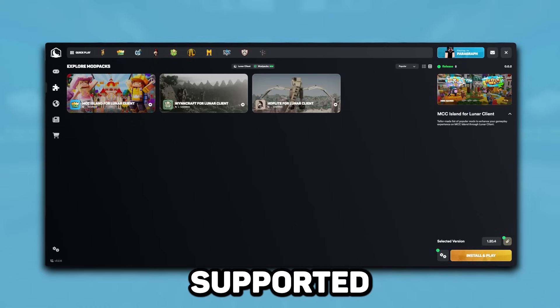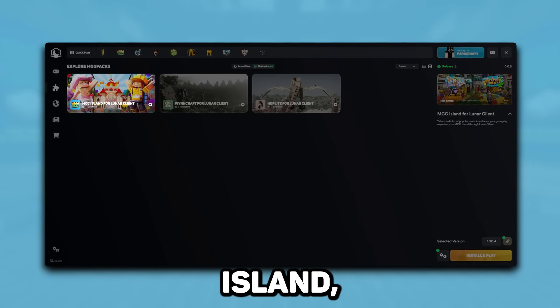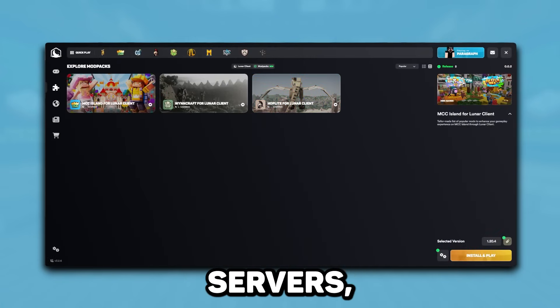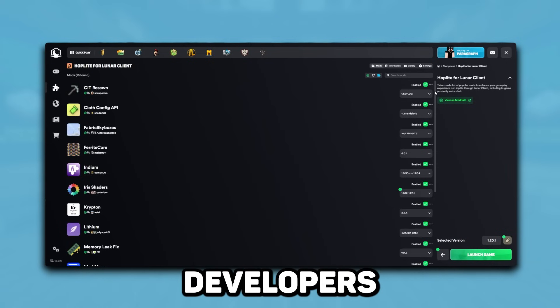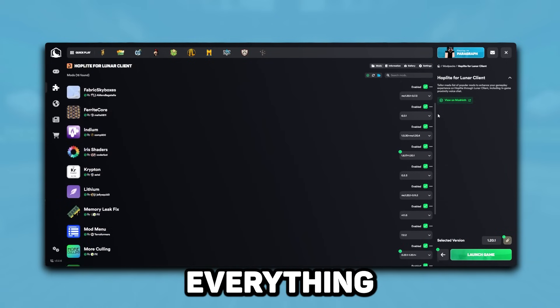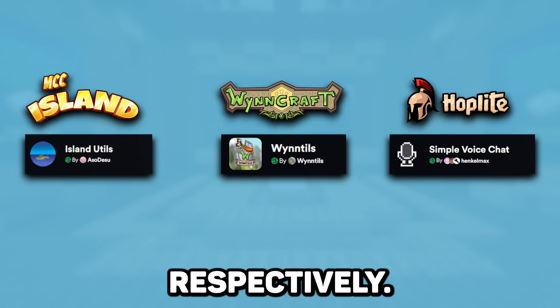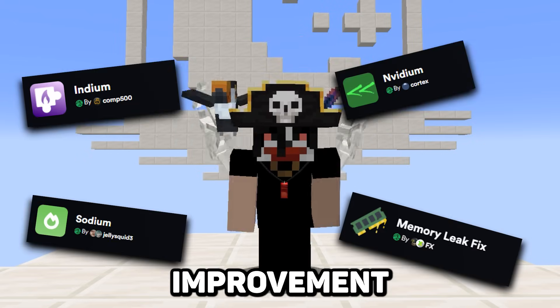Right now, we currently have three supported modpacks. Those include MCC Island, Windcraft, and Hoplite. To make sure that you have the best experience on these servers, we've bundled their modpacks with amazing mods by third-party developers to ensure that you have access to everything you need, such as Island Tails, Wind Tails, and Simple Voice Chat respectively, on top of a plethora of other improvement mods.